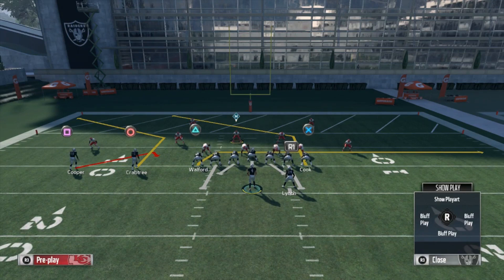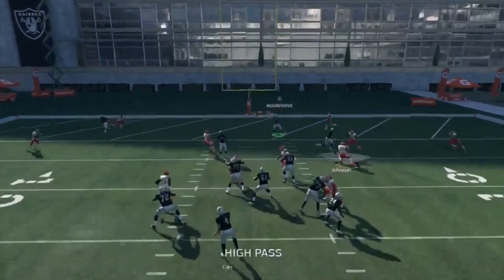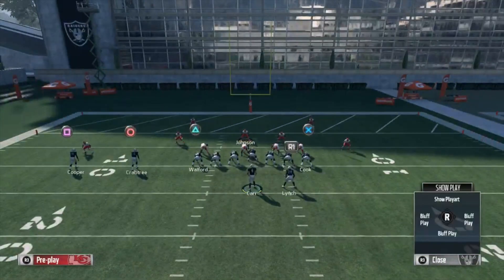Right when Square gets about to the circle, we're gonna snap it. Most people you're playing are gonna use their middle linebacker — first thing Triangle is going to distract them, then Square is gonna distract them, and X should be wide open above. We'll show you here.